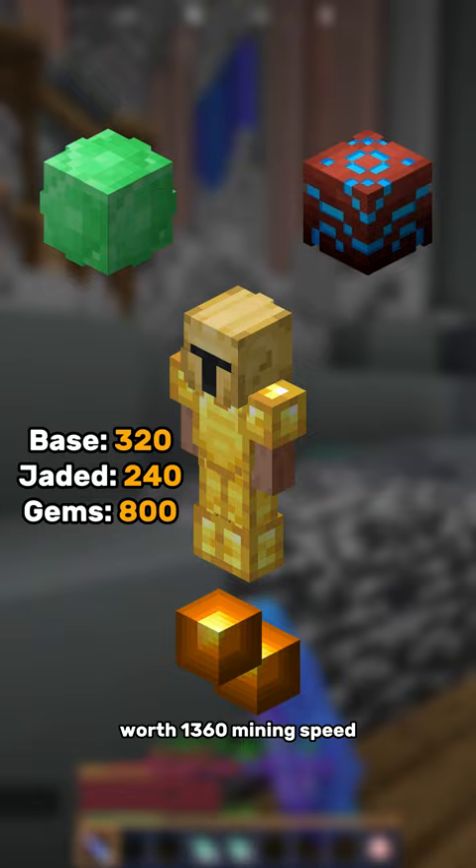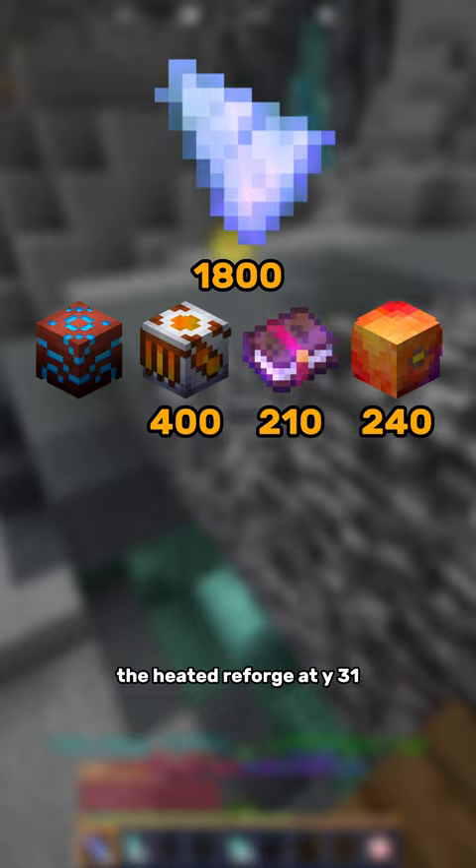A recombobulated Devon's drill with an amber engine, efficiency 10, the heated reforge at Y31, and three perfect amber gemstones gives 3,010 speed.